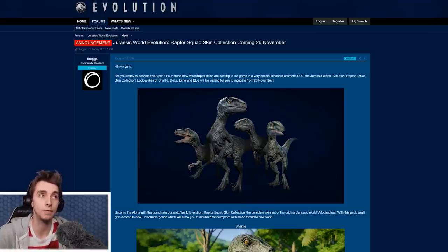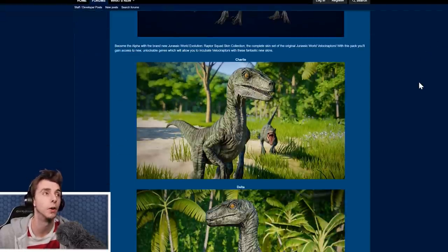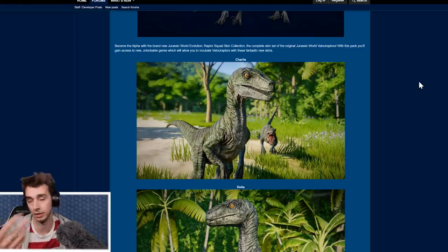A post on the Jurassic World Evolution forums from Stegs says: 'Hi everyone, are you ready to become the alpha? Four brand new Velociraptor skins are coming to the game in a very special dinosaur cosmetic DLC — the Jurassic World Evolution Raptor Squad Skin Collection. Lookalikes of Charlie, Delta, Echo, and Blue will be waiting for you to incubate from the 26th of November, which is tomorrow.'